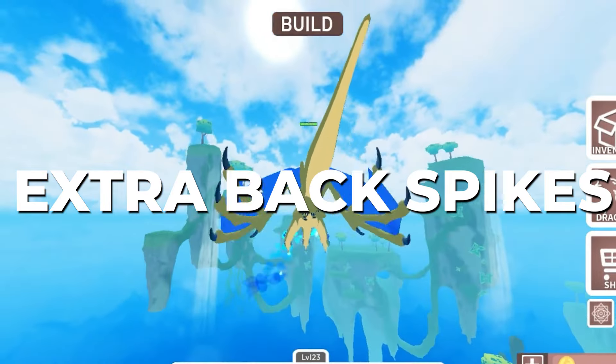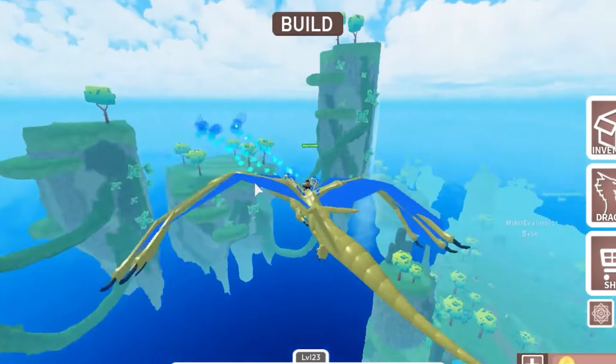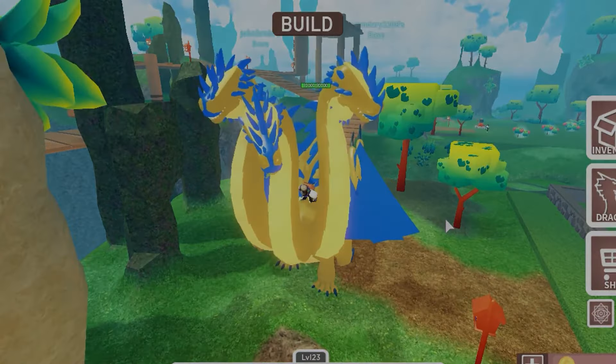The 5 mutations are nose horns, chest armor, extra back spikes, ankle claws, and tail spikes. This dragon is one of the only two multi-headed dragons. The other one is Feyre, which again is quite rare.